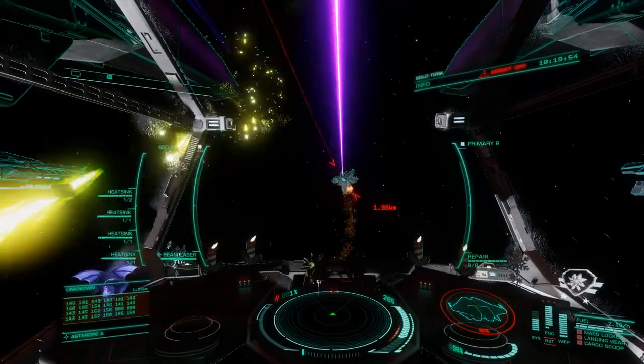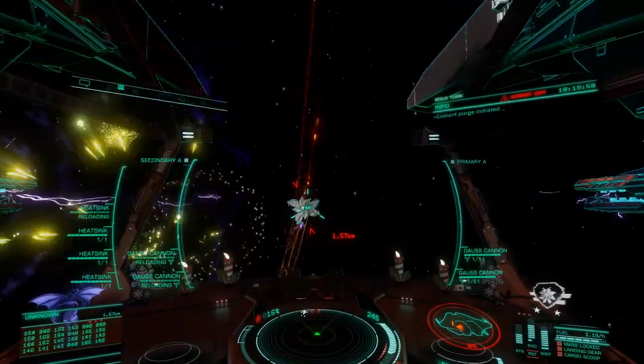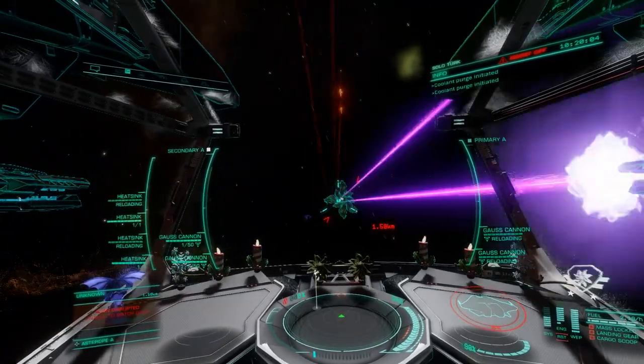Armorers are lightweight heavy duty deplaters, as we want to achieve the minimum mass and maximum speed and maneuverability we can squeeze out of this ship. We will get the extra integrity points we need out of the size 5 hull reinforcements here.